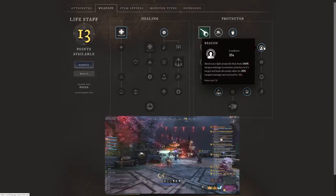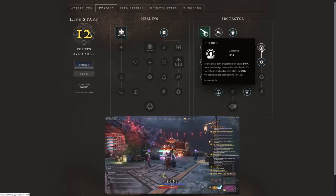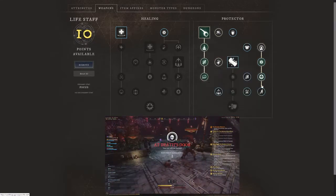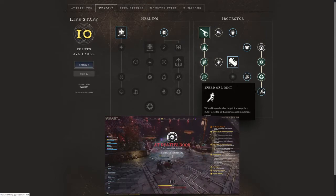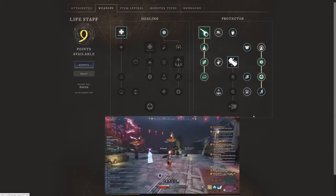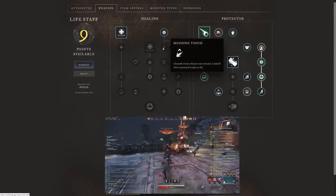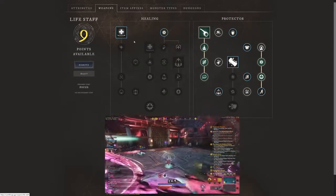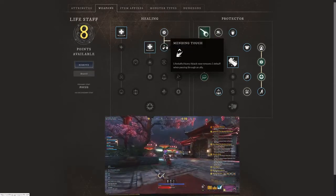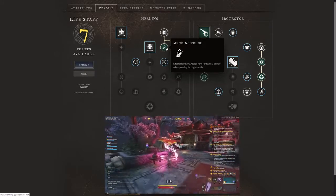We're also selecting Beacon, which shoots a light projectile dealing 146% weapon damage to enemies, attaches to the target, and heals all nearby allies for 20% weapon damage each second for 10 seconds. We'll select everything going down except Speed of Light — we don't really need movement speed in the dungeon. We're also getting Glowing Focus, so buffs you grant last 20% longer, which is very strong in PVE dungeons. We'll also take Absolved — life staff light and heavy attacks no longer take mana — and Mending Touch, where the life staff heavy attack removes one debuff when passing through an enemy.